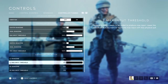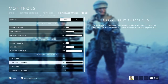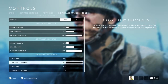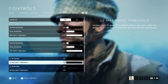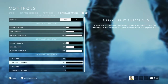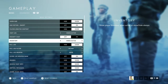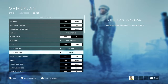For my L2 and R2 dead zone — I'm not someone who swaps R2 and R1, so I don't use L1 to ADS and R1 to shoot. I've got these all the way hiked down so I don't have to press the trigger all the way to register a shot. This helps a lot when shooting quickly.